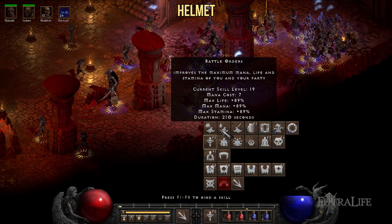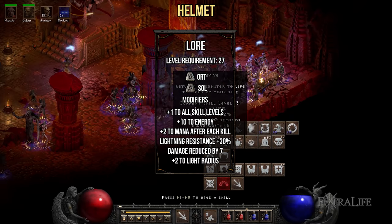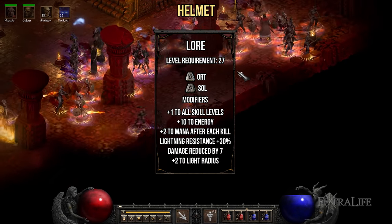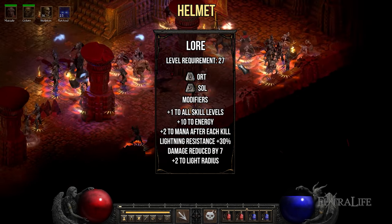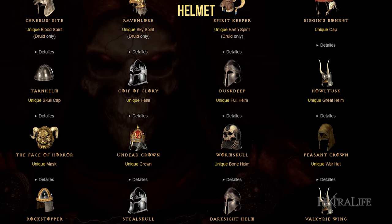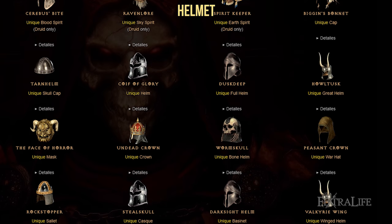First up are helmets. The first one is the Lore runeword, and this helmet provides plus 1 to all skills as well as 30% lightning resistance, which is perfect for this build. You can farm the runes by completing Nightmare Countess. For unique helmets, any helmet that provides plus skills works great here — for example, Tarnhelm, Peasant Crown, or Wormskull.